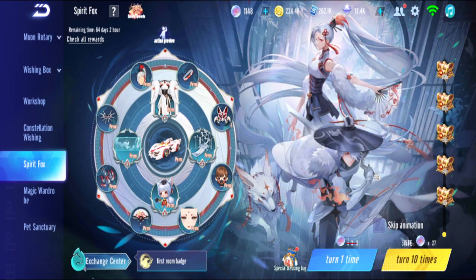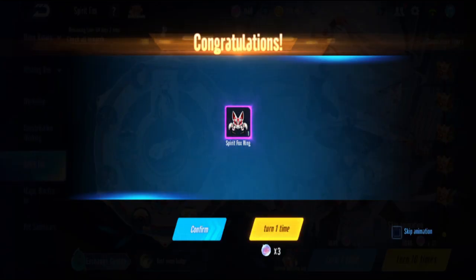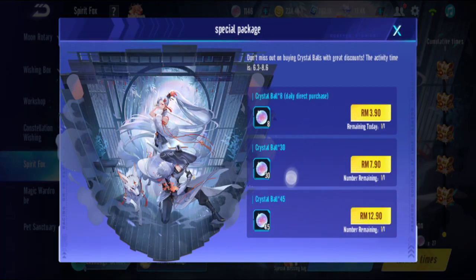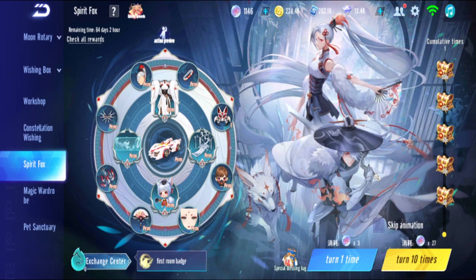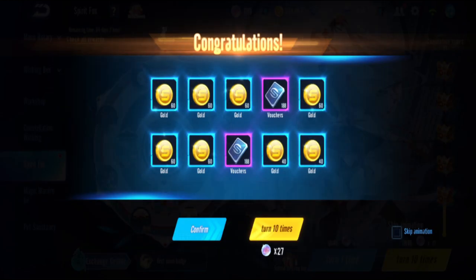I want to see how much I can get with 1148 crystal balls - these are all my free crystal balls collected over about one year. Let's see how much I can get. First click - oh, got a ring on the first click. There are some top-up options here but I already saved a lot so I don't need to top up. First 10 pulls cost 27 crystals.